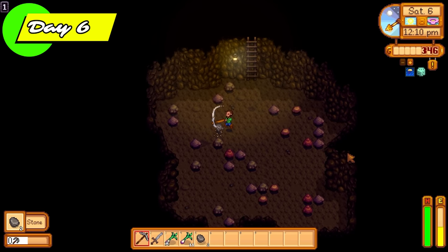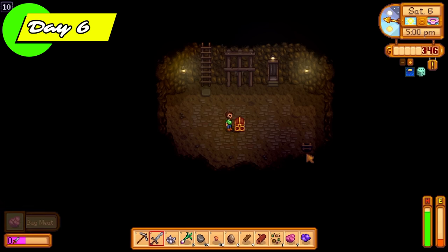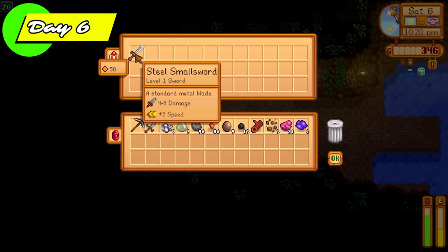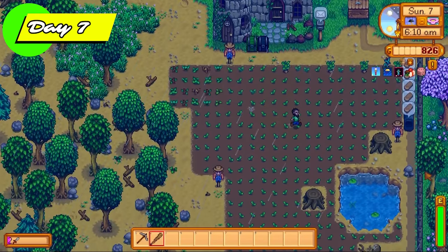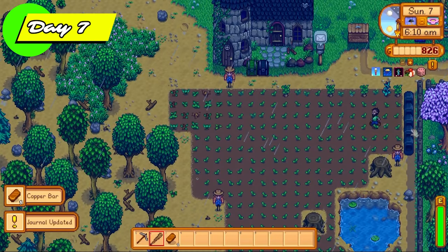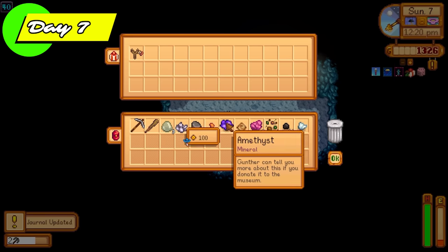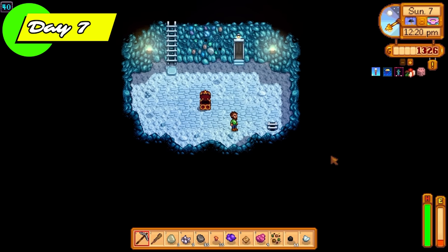Day 6, we're going down into the mines. The goal is to get down as far as possible to reach floor 100, get that star drop, and access resources the mines have to offer — iron, gold, and occasional minerals like jades and diamonds. Day 7 we get a rainy day, so I don't have to water the potatoes. Straight back into the mines, going down as quickly as possible. We're now in the middle section, then we go straight back to Clint to sell some items and get over 2,000 gold for our first tool upgrade — a copper pickaxe.